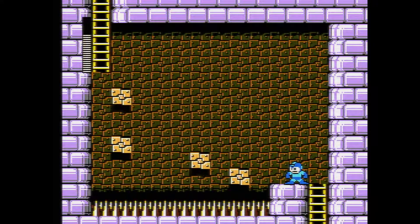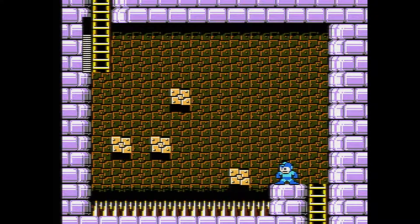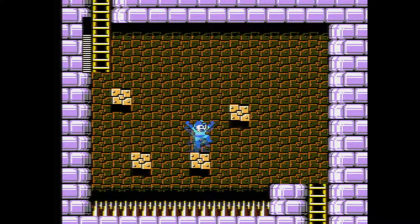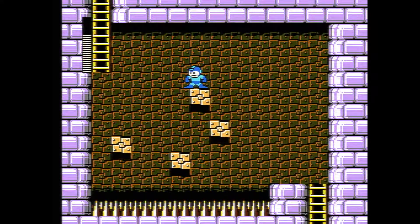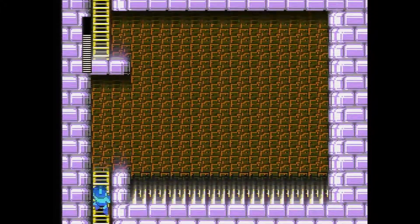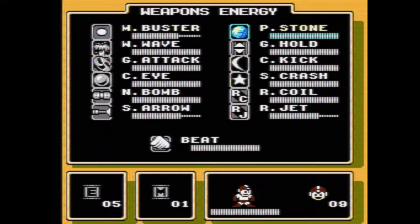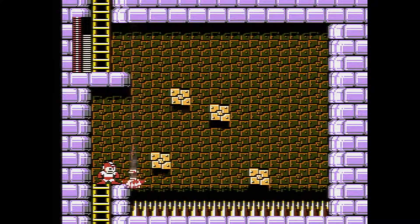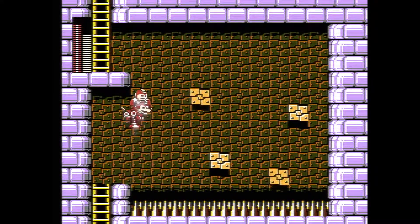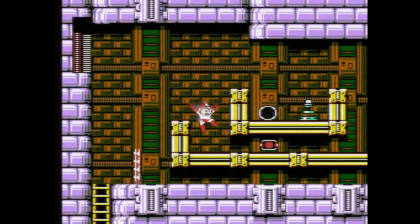And guess what we have? Disappearing blocks. Fantastic. So we're going here, here, up here, here - something like that. Now with this one we can learn it, but again, we have technology that we don't need to deal with it, so that's the greatest thing.